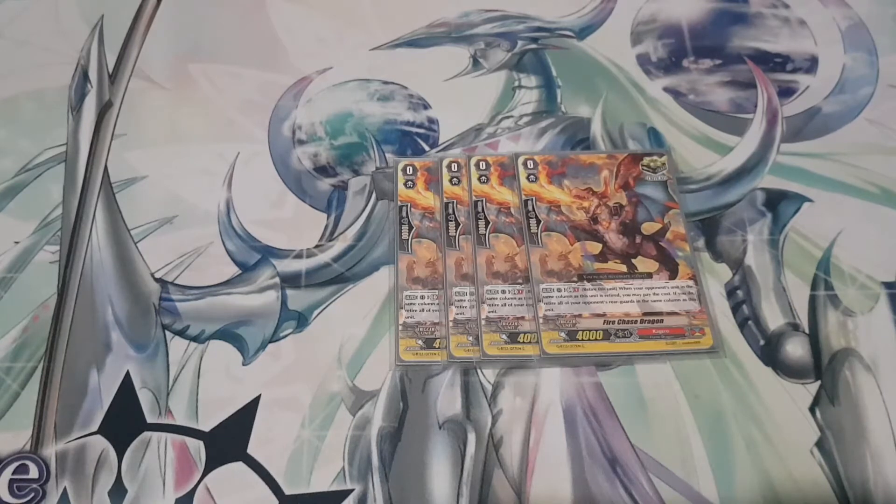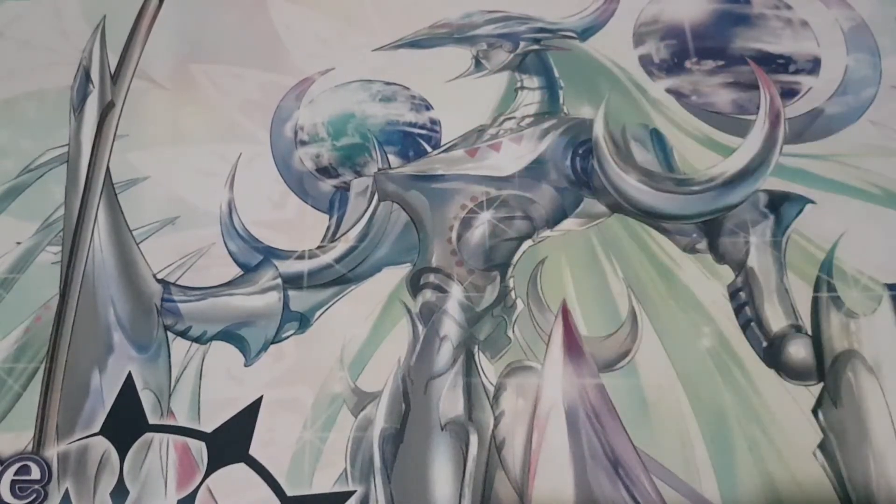Fire Chase Dragon is mainly there for targeting resist units. If the whole column has resist you can't use it, but if they have a resist front row unit you can put this in the column, take out the back row with another skill, then use its skill to take out the grade two with resist. I play four of it for that reason — it can help me target resist units when needed. I think it's a very nice option.